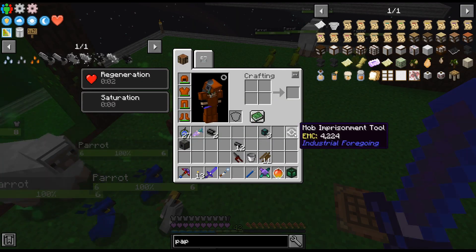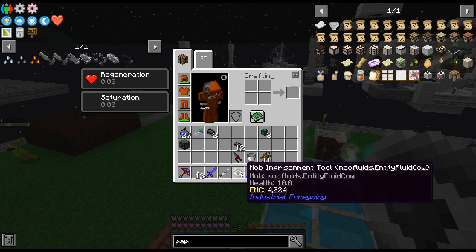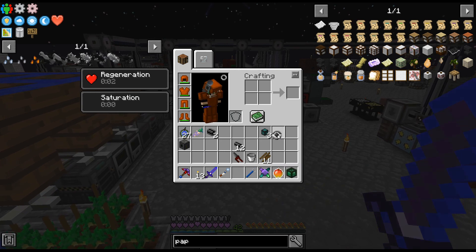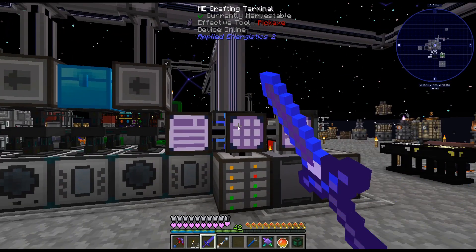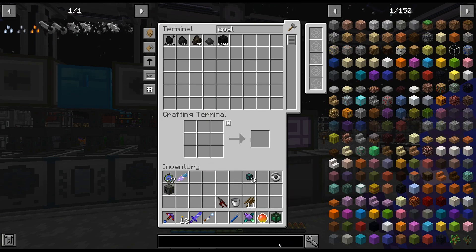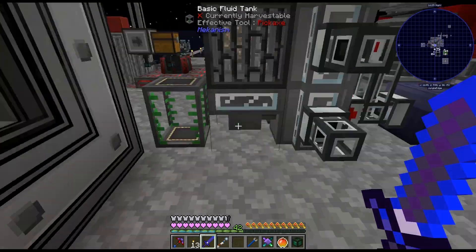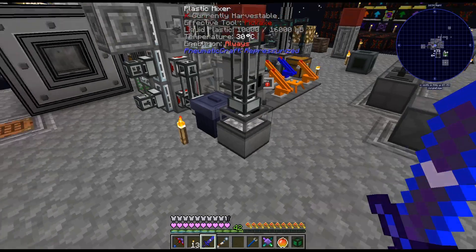So apparently we capture this and put it in a mob duplicator, and set it to not do the specific — you can either do specific or just match NBT or whatever. If we don't do that, it'll spawn a whole bunch of different types, and we can get an oil cow — a fluid oil, or whatever it's called. If we can do that, we can keep this stored with oil, and a whole bunch of these for plastic.